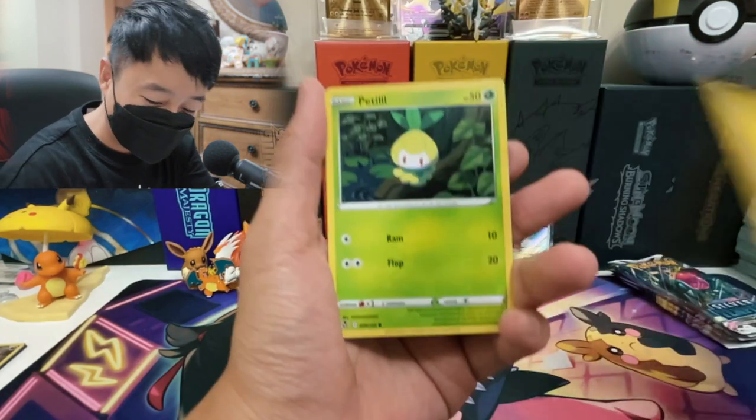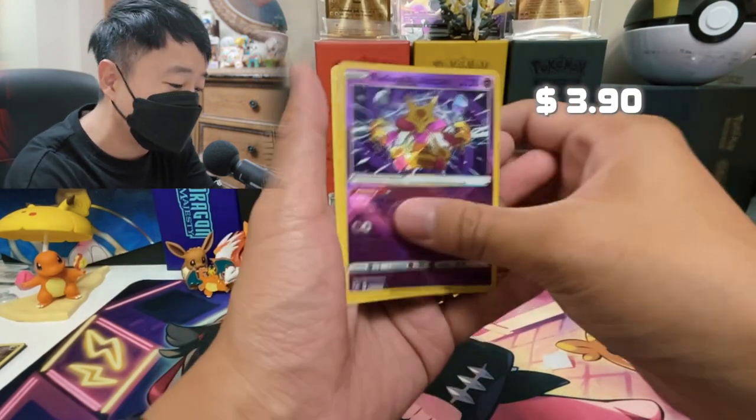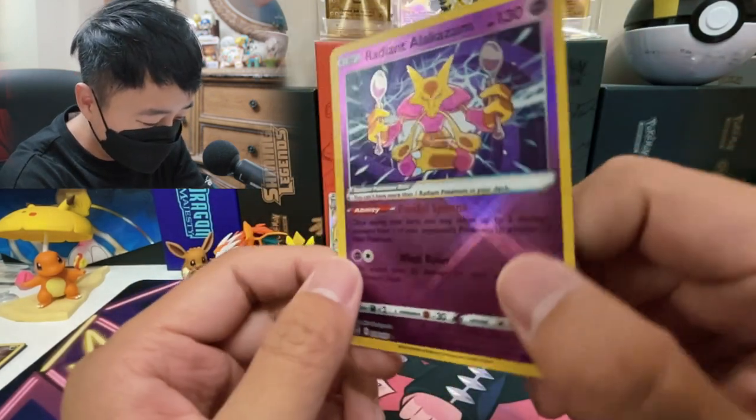This is how Pokemon cards should look like. I like the silver border — don't get me wrong — but yellow border always has a place in my heart. And we got Radiant Alakazam! I totally forgot that Radiant is a thing in the Sword and Shield set.